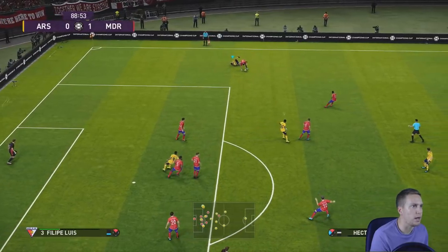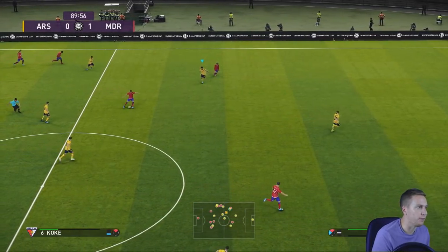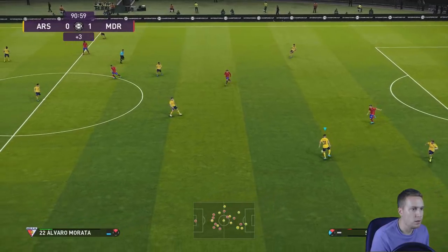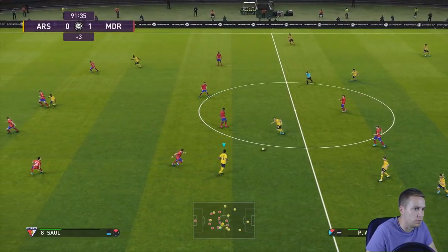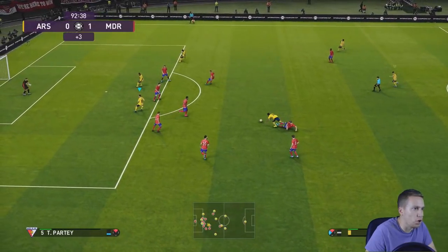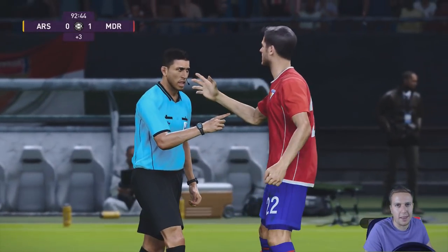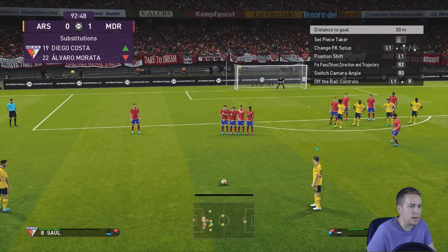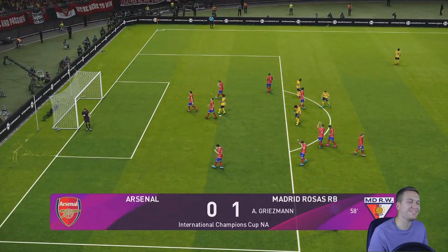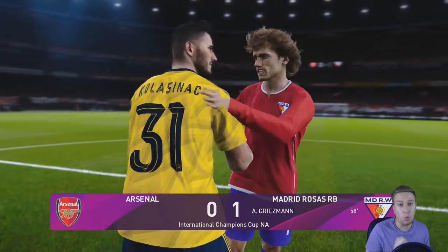Bellerin beat his man but that's a great tackle. Leno comes out and gathers the loose ball — I think we're out of time. One last attack — Aubameyang needs to get the shot away. It's quite a long way out so I'm going with Granit Xhaka rather than Mesut Erzil. I don't know how to take free kicks on PES — we'll see how this goes. Not a bad effort but didn't quite get enough whip on it. That was the last kick of the game. We've lost our first friendly 1-0 thanks to that man's goal. But the performance was not bad at all.